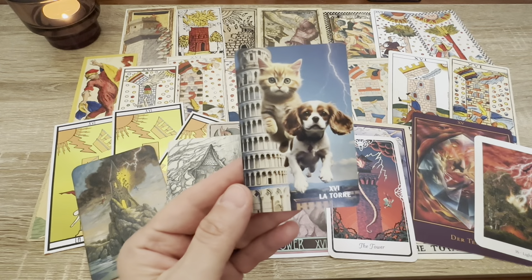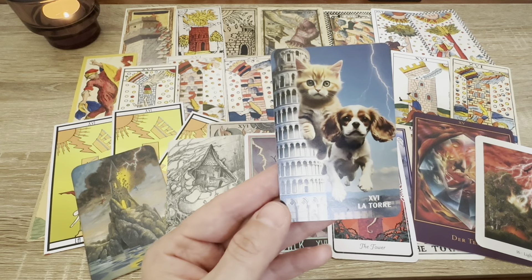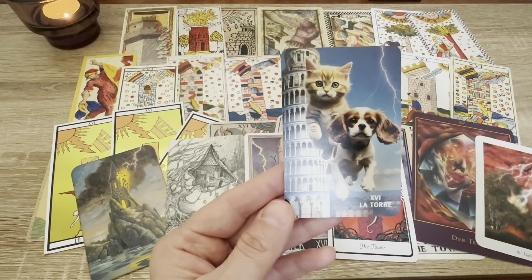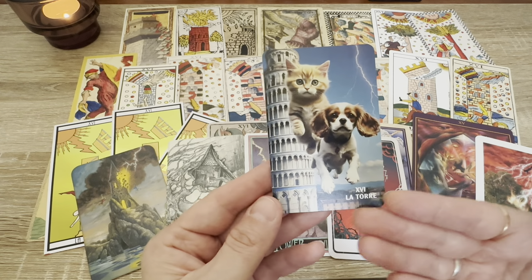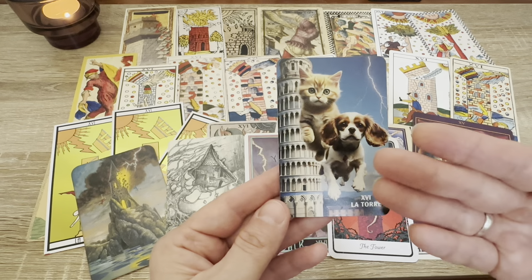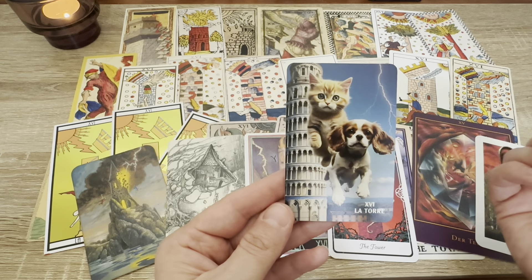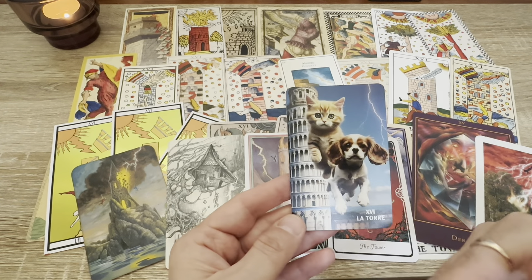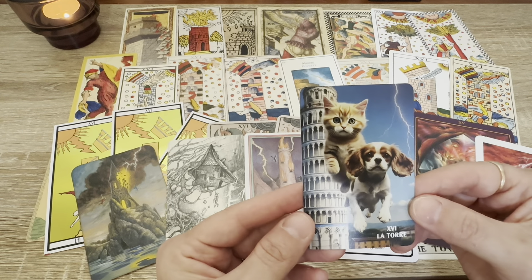To finish, here are my own Tower cards featuring my cat Soli and dog Chappy jumping off the Tower of Pisa in Italy. I use the Italian title 'La Torre.' This card is more on the fun side of Arcanum 16 — it makes me smile, as I don't always take the Tower card too seriously. I also have an alternative with the Eiffel Tower featuring Soli and Chappy, as they are my darling animals and this is my personal pet tarot.